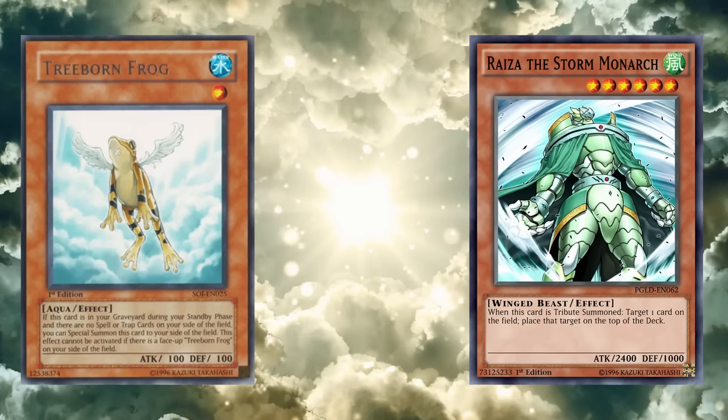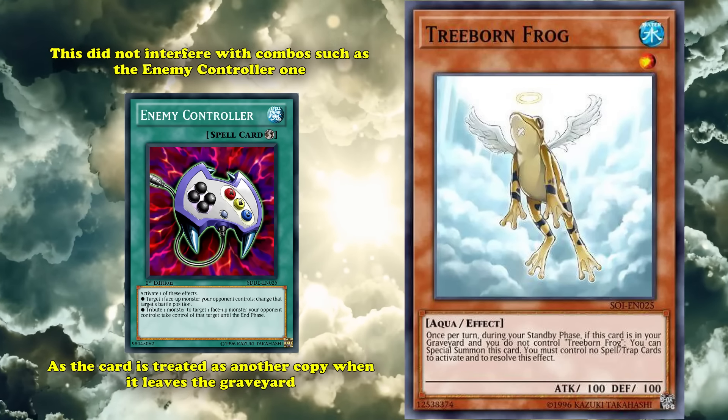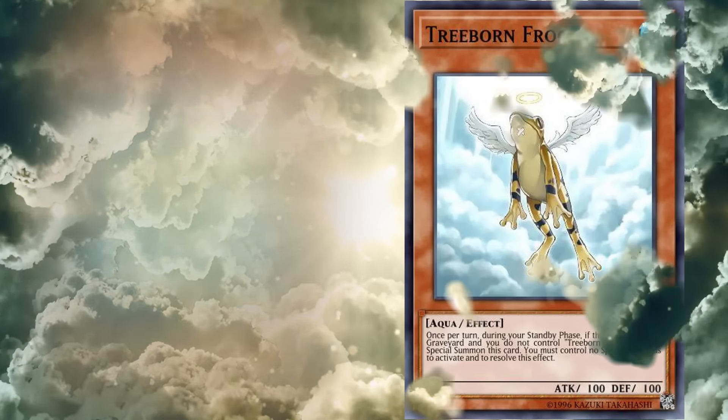This meant that if you could get it off the field during the standby phase, you'd be able to bring it out again. You could use this interaction to do things like Enemy Controller, to tribute the Treeborn to steal an opponent's monster and then get your frog again afterwards. As duels took way more turns back then, you'd be able to trigger a Treeborn a dozen times in the same duel and have it provide value every turn.